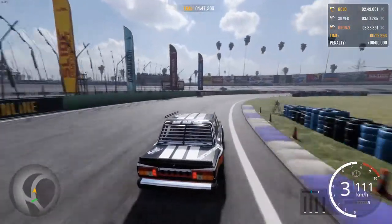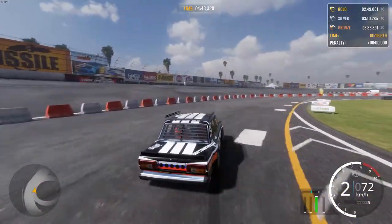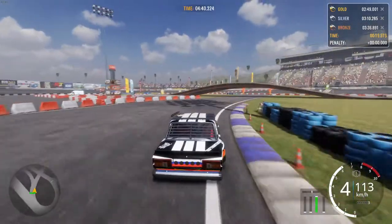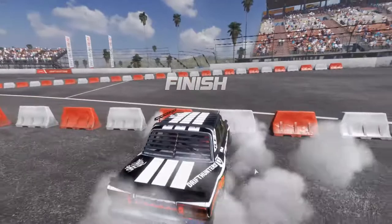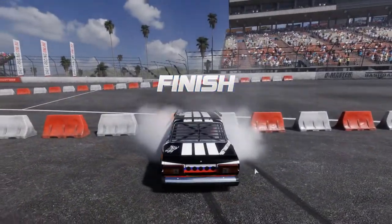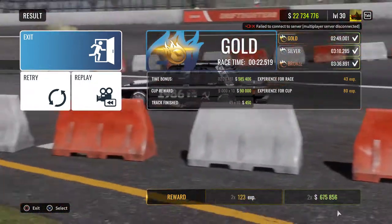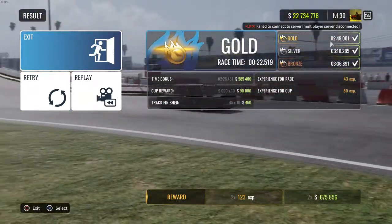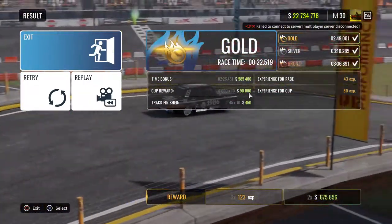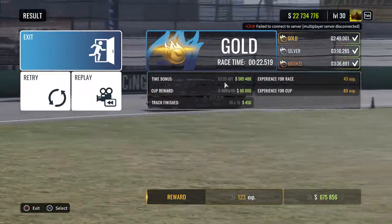Anyways, you want to complete this track as fast as you can, because the faster you complete this track the better the bonus you'll have. And you get 675,000 — and that is for your time completion. First you get this which is 90,000, and then you get the multiplier of how short.